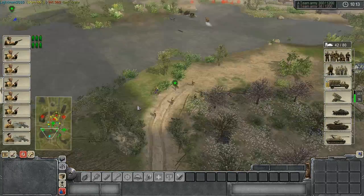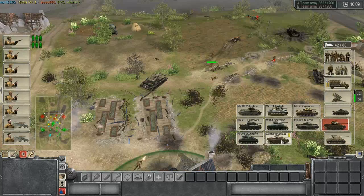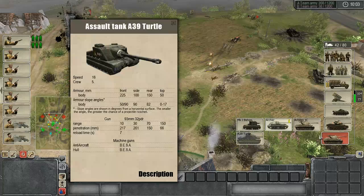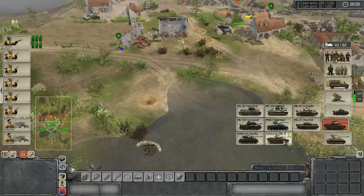It looks like they're going to be doing a bit more of an assault here. So I'm getting my assault infantry up. Speaking of which, got enough money for a Centurion. I wonder if I should just go for the Turtle — well, I suppose we'll just go for a Centurion.